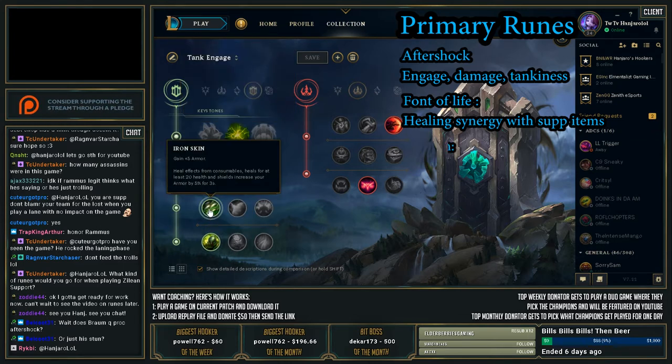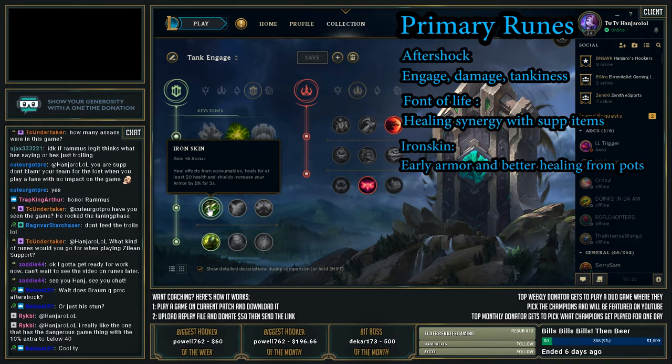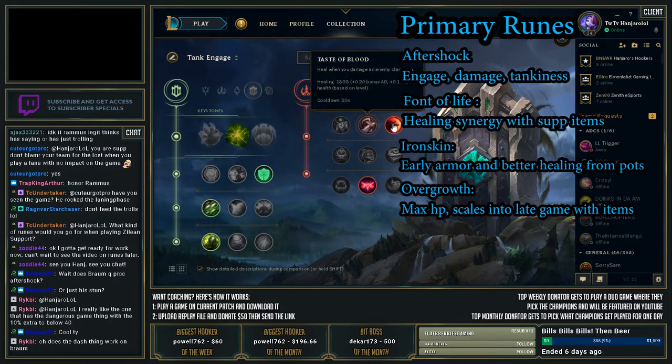After that, I run Iron Skin to get that little bit of extra armor early on, so you're not taking as much damage from autos. It's also supposed to get a little more HP from your consumables. And then lastly, I run Overgrowth for the max HP — this scales endlessly into the game. Getting that max HP is also going to benefit your Face of the Mountain, your Locket, all the things that are helping your allies stay alive. Getting extra health is just really good.